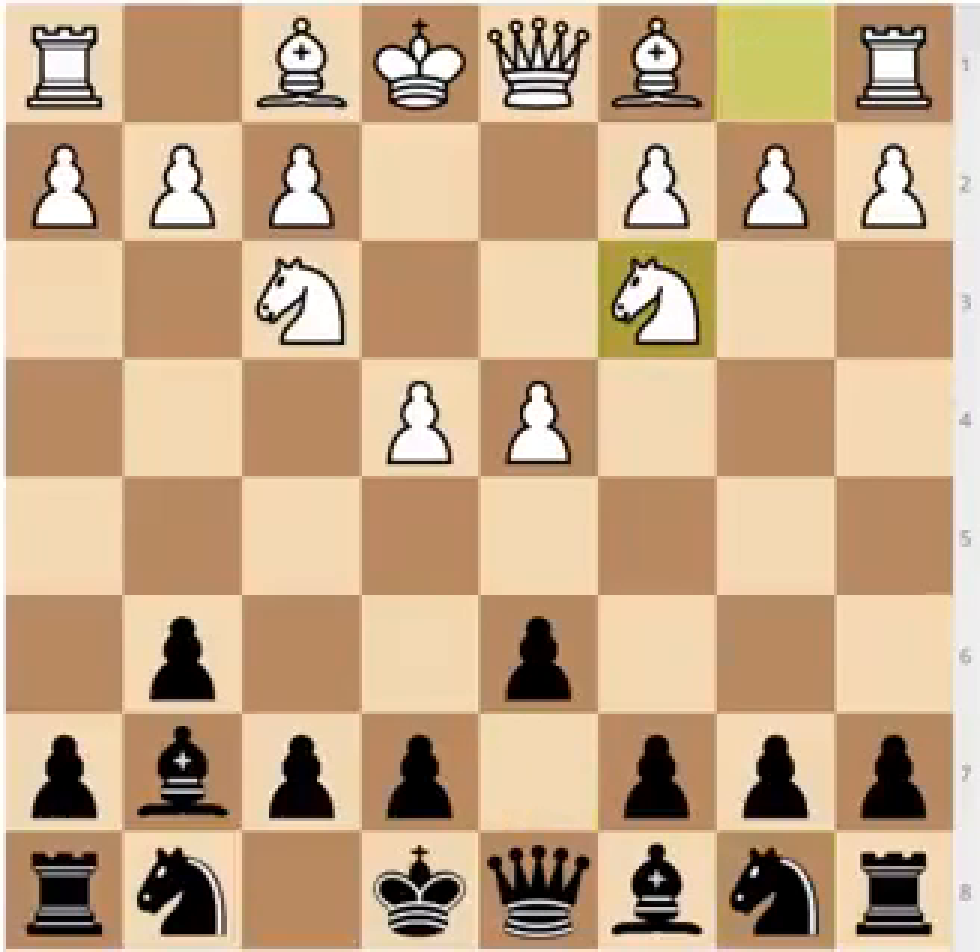So six variations to cover — six very exciting openings, and they are all different. I have to say I'm looking forward to the Tiger's Modern the most, because I think it's the best way for Black to play, and Tiger Hillarp Persson definitely helped develop the theory. I hope you liked this introductory video and that I managed to give you some idea of what the Modern Defense is about. Thanks very much, and stay tuned for more chess. See you later.